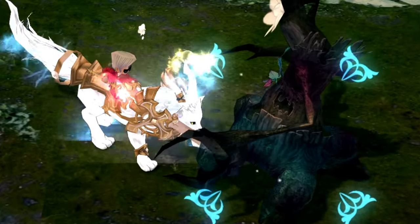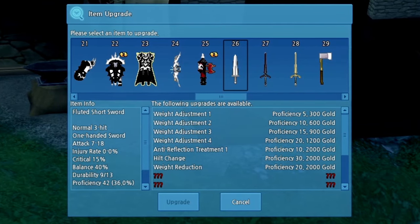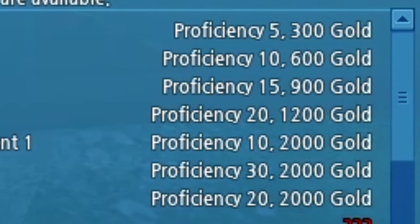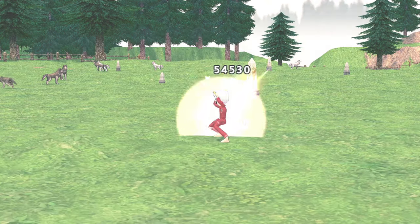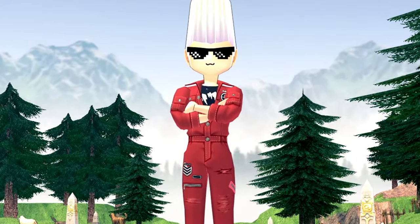This is how I upgrade my weapons. In order to upgrade gear you need something called proficiency, which you usually get by using them. But I'm gonna show you a very special method that you can use to increase proficiency for weapons while AFK.